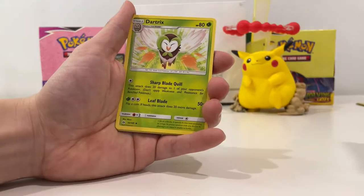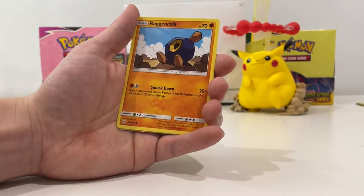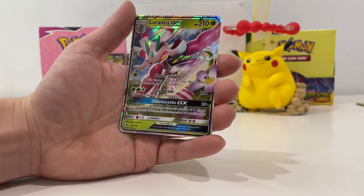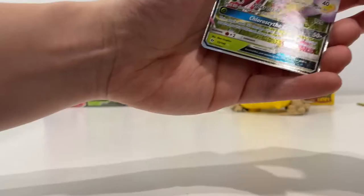Leaf Energy, Dart Tricks, Nest Ball, Poliwag, Paris, Chinchow, Rattata, Rock and Roller, Gigalith — awesome. And our rare — oh! — Lurantis GX! That's not bad at all. That's a pretty nice First Partner Trainer Pack.